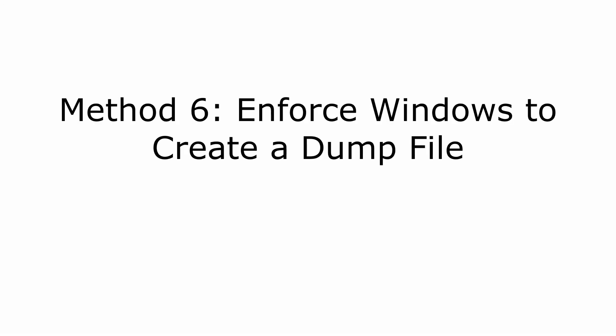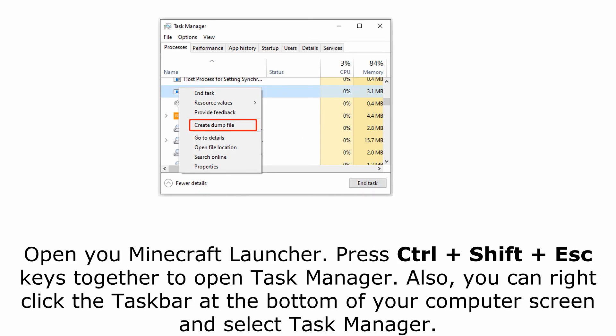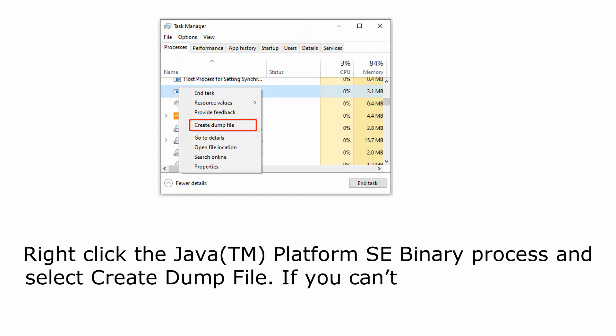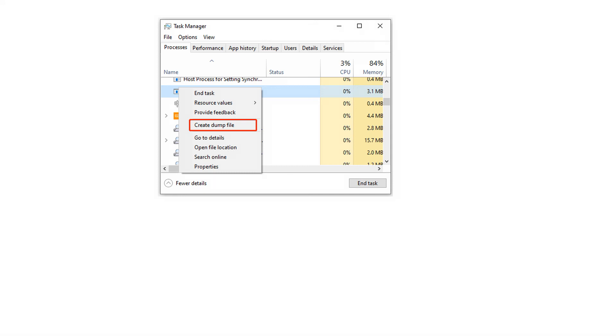Method 6: Enforce Windows to create a dump file. Open the Minecraft Launcher, then press Ctrl+Shift+Esc to open Task Manager — you can also right-click the taskbar and select Task Manager. Right-click the Java TM Platform SE binary process and select Create Dump File. If you can't find it, expand the Minecraft Launcher category. Wait for Windows to create the dump file. After that, restart your computer and see if the 'failed to write core dump — minidumps are not enabled by default on client versions of Windows' error is fixed.